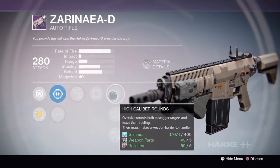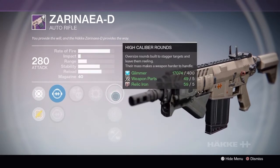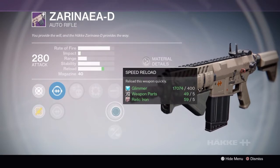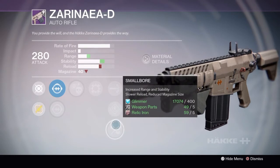Higher caliber rounds — you need that on auto rifles because they don't really make a person's screen jump enough when you're fighting them. This can cause some serious confusion, especially if you're up against a longer range weapon. We have speed reload and a small bore barrel. This isn't too bad — I just wish it had a hand laid stock instead.